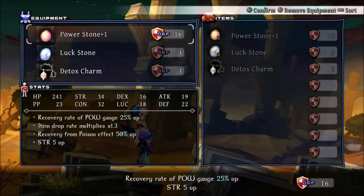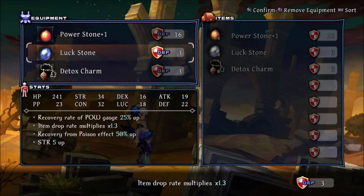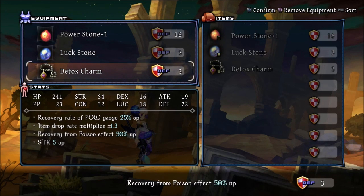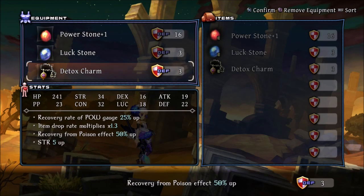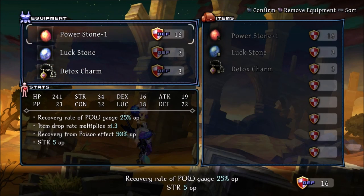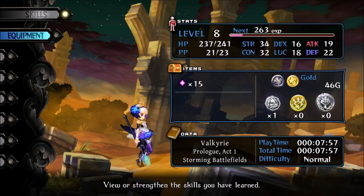Going into the equipment screen shows the three pieces of equipment you have and their effects. The Power Stone gives 16 defense, a recovery rate to the power gauge, and five strength. The Luck Stone increases drop rate, and the Detox Charm increases the speed at which you get rid of poison. Some of this is probably going to be hard to acquire in the regular game, certainly not near the start.